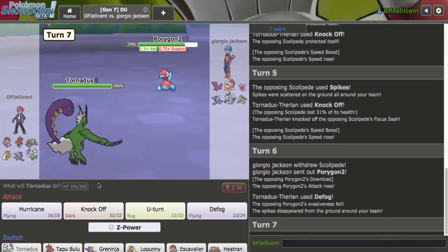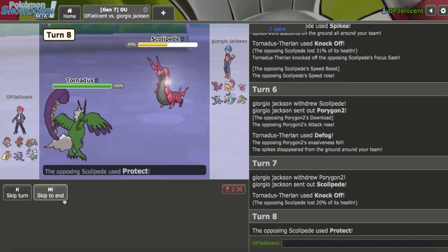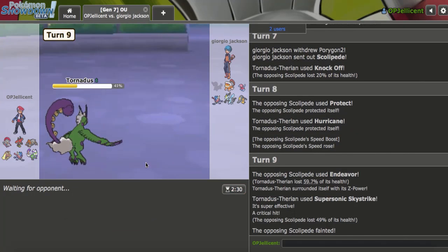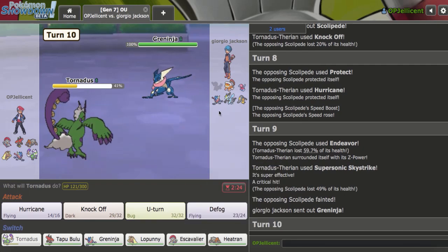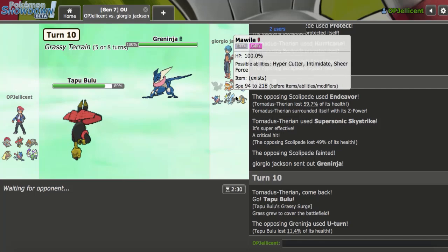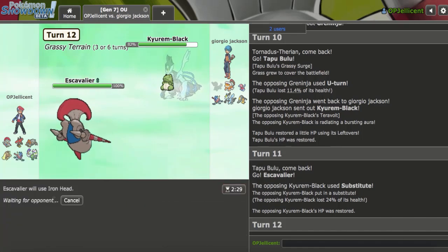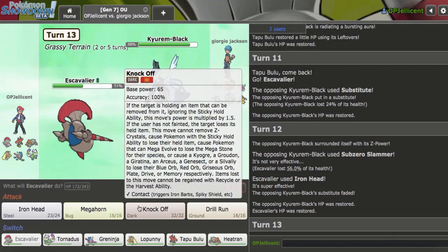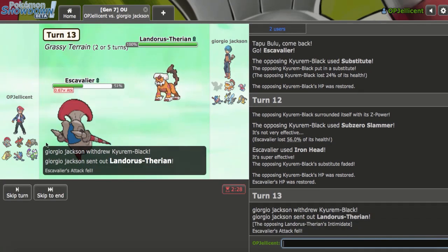Let's go Defog here as Porygon2 comes in. Are you really going to give me a Knock Off on that too? There's a Protect — I'm just going to use Z now. I'll get Regenerator recovery back at the end of the day, I don't really care what they do. The Z-move could have been nice to keep but it really wasn't worth risking. I like Escavalier but it is my Keldeo and Black check this game. Let's go Tapu Bulu — they go for U-Turn so Mega Malamar is about to come in. No, they go Keldeo, so I can go Escavalier here on the Substitute but this can't really hit me very hard.